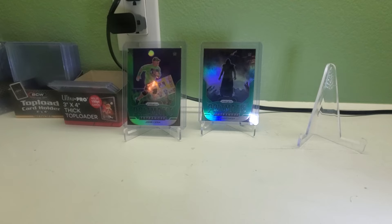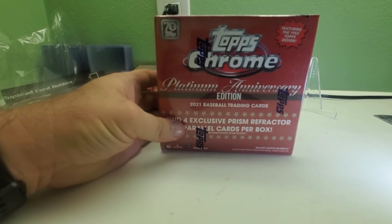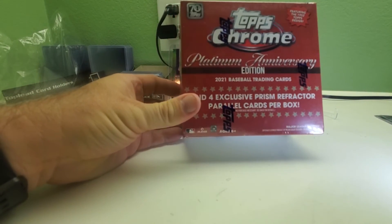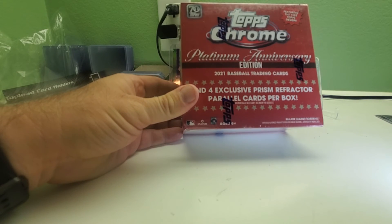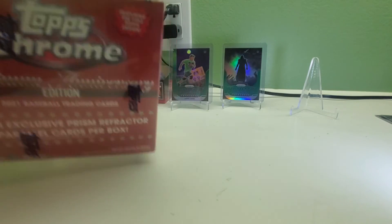So there you go — five packs. I'll probably get some more if they're still there; there was a whole bunch of them at Walmart. I probably won't go back right away, but if they're still there next time I think about going, maybe I'll pick up some packs. I also picked up something at Barnes & Noble — some baseball cards. So for the next video it'll be a blaster box of Topps Chrome Platinum Anniversary Edition — you get four exclusive prism refractors there. So stay tuned, maybe in the next couple of days.